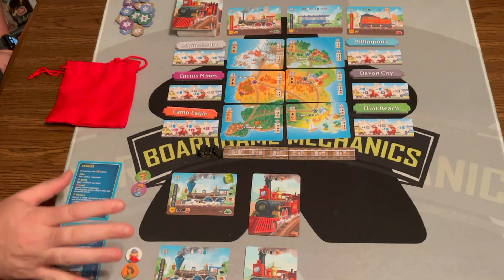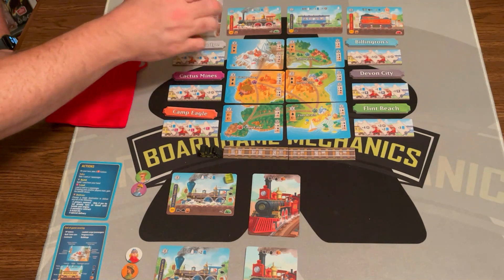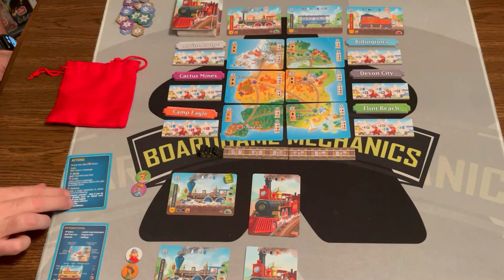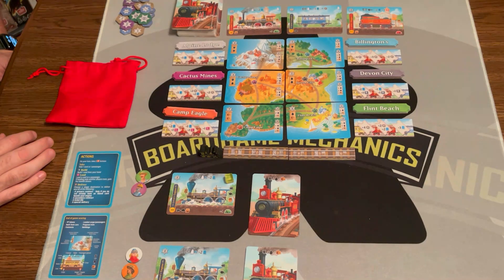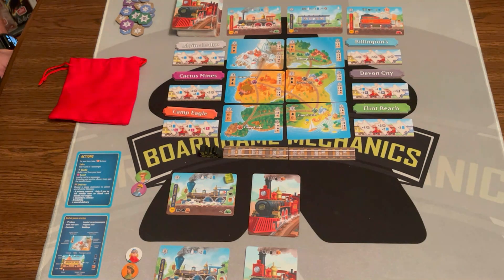Shuffle the cards well. Each person's going to get a level one engine. Shuffle the rest of the cards, deal each player five, flip three face up, put the deck here. Each player will get an action card — I have both of them here so we can see both sides. Each player is also going to get two passengers from the bag — that's one of the new rules.